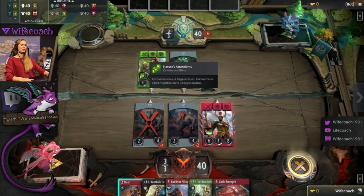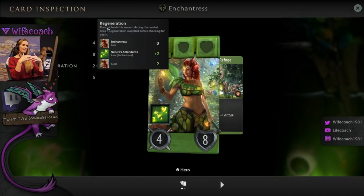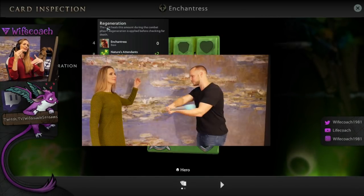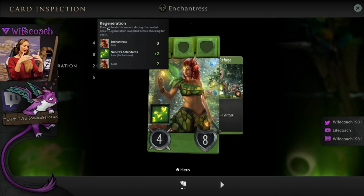The other effect you can see on Enchantress is regeneration. Regeneration means that the unit heals this amount during the combat phase. The amount can vary — in this case it's two — and it actually does it during the combat phase. So it doesn't eat the damage and die, it regenerates at the same time. So if this unit would get exactly eight damage it would actually heal itself and only eat six damage.